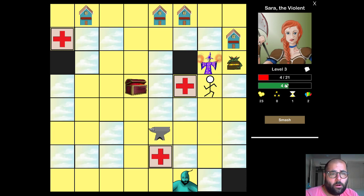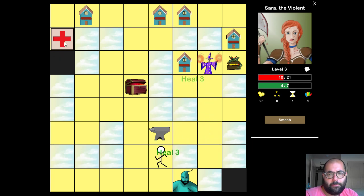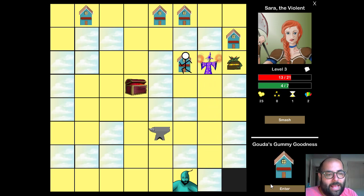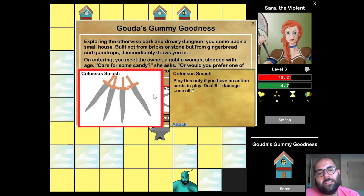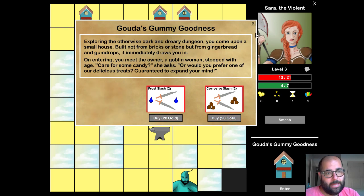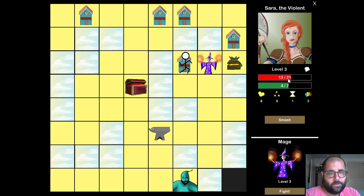Now I'm really low on health — four hit points out of 21. Fortunately I can go pick up these extra heals. I've revealed almost every possible square. I could smash the wall for that last square in the corner, but there's never anything there. This is Colossus Smash — a pretty good early card for a warrior. You play this only if you have no action cards in play, and it deals eight damage, then you lose all ability to play further action cards that turn. I'm going to buy that because eight damage is a lot.